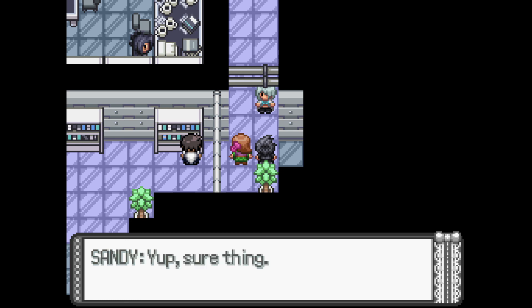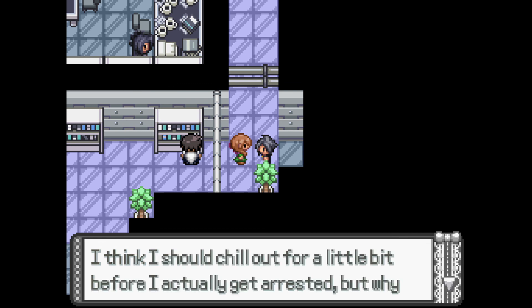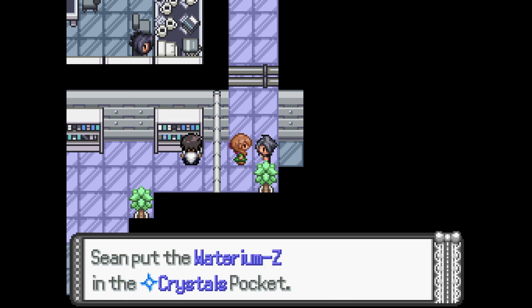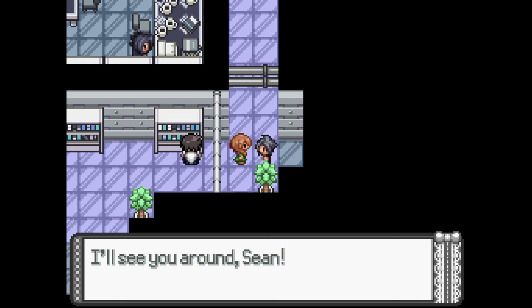'You can thank us later.' 'Please leave.' 'Thanks for your help Sean — you really gave me the confidence to make things happen. I think I should chill out for a little bit before I actually get arrested, but why don't you take this?' Okay, a Z-Crystal — Waterium Z! 'People always ask me why I use this even though I mostly train Ground types, so I think it suits you better anyway. I'll see you around.'